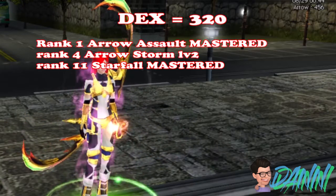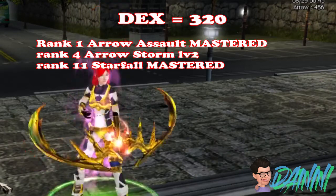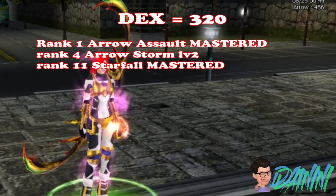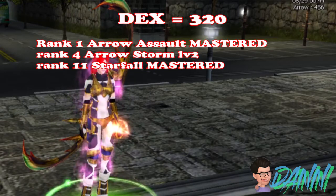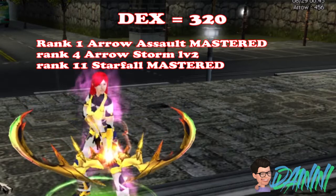To get Starfall, place 320 points on DEX. The skill build is: Rank 1 Arrow Assault level 4, Rank 4 Arrow Storm level 2, Rank 11 Starfall mastered.